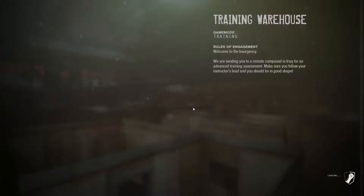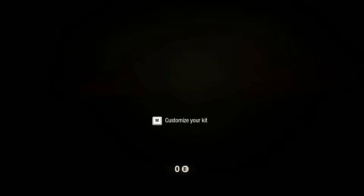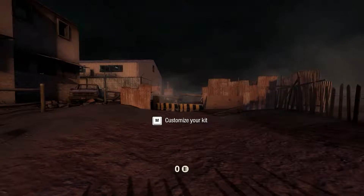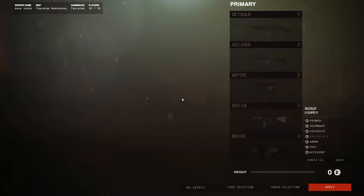Training warehouse — game mode: training. That has a decent loading time. And now we're in. The instructor says: 'Come on, we should get started. I'll still be there when you're done. Head over to the warehouse.'